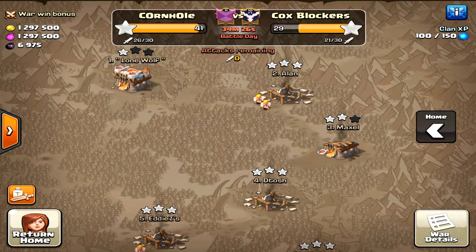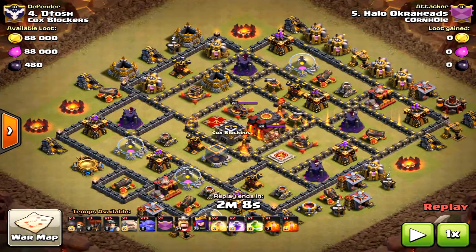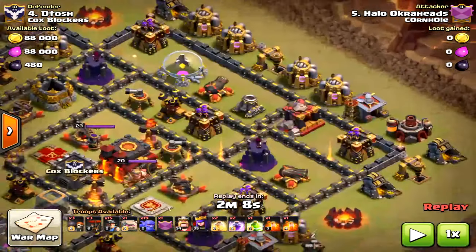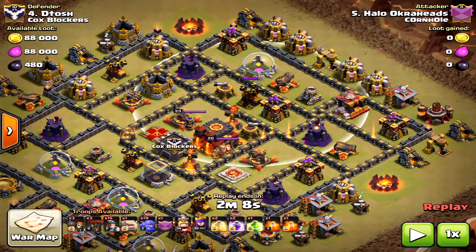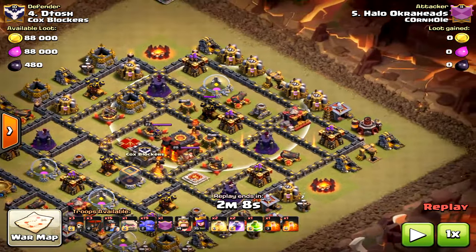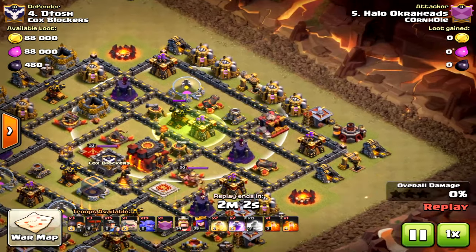What's up, Okra Heads — Halo Okra Heads here. We're doing the Bowler-Miner strategy at Town Hall 10 — a new way to do it. Usually in the past, you drop the Golem and create a funnel for the Bowlers to go in first as the kill squad, then bring in the Miners afterwards. This time we're changing it up. We're going to use one Golem, then the rest Miners — so you drop the Golem, then the Miners, then the Bowlers.